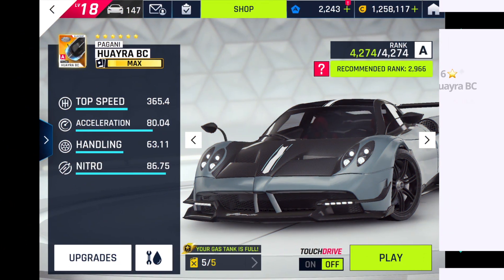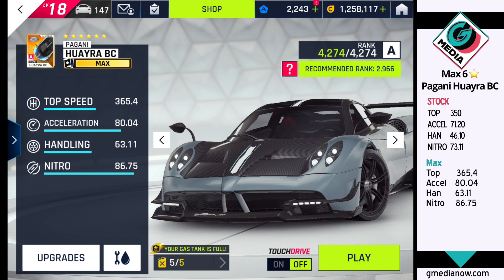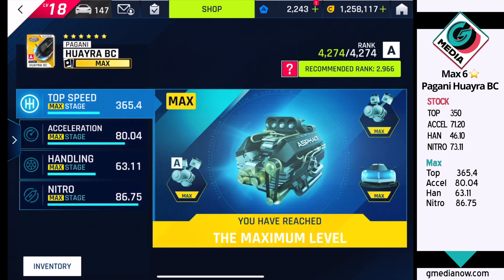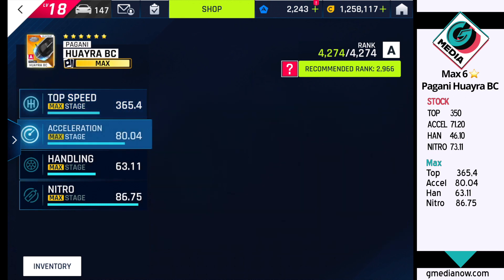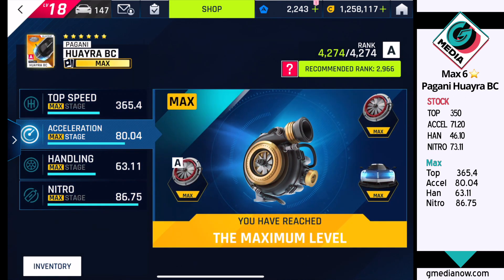What's up, humans, Darkling here. Let's talk about the Pagani Huayra BC. I love this car in Platinum, I love this car in Legend — even in Legend League I'll play this car as long as I can. At 365 top speed you're doing damage, definitely catching up to people. At 80 acceleration you're getting to your top speed faster than most people.